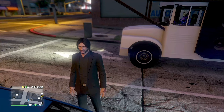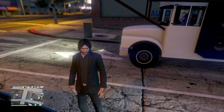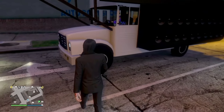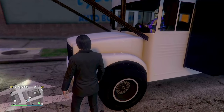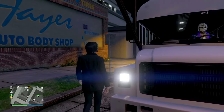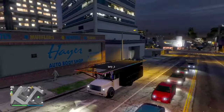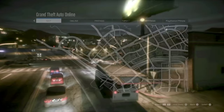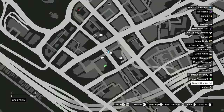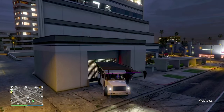To begin this glitch, first you want to have a modded party bus stored in your office garage — any of your office garages, it doesn't really matter. You can also glitch out your friend while doing this, which is pretty cool. I have a friend here, Birdie, who's going to help me out. Either you or your friend can have the modded party bus — it doesn't matter.